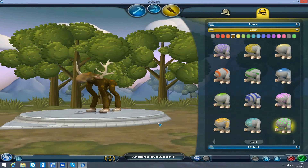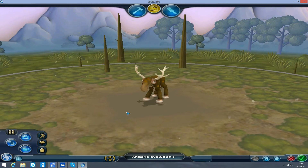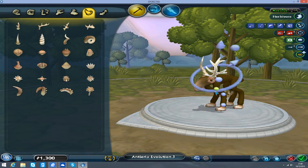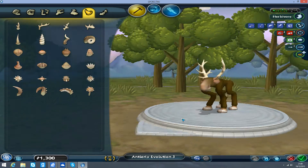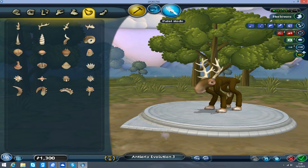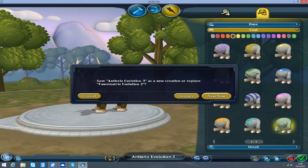There we go, that makes him look better. Let's animate him again. Oh, the antlers sort of wobbled with his legs - that's not really a good thing. There we go, that worked. Nice spots. Antlerics Evolution 3 - let's save that. It will save as new.